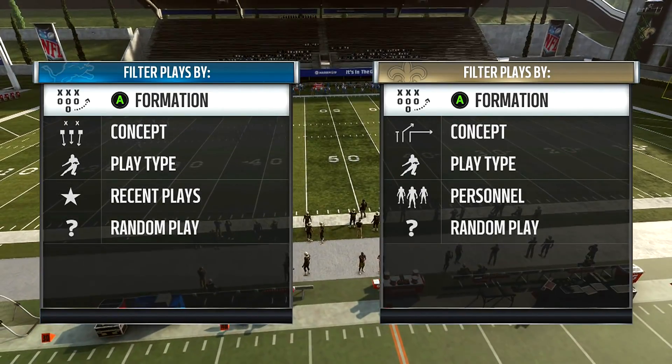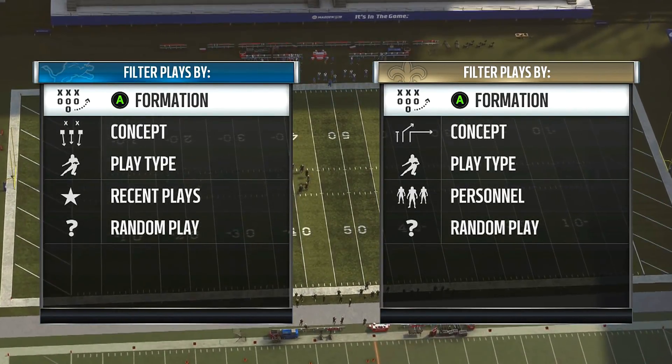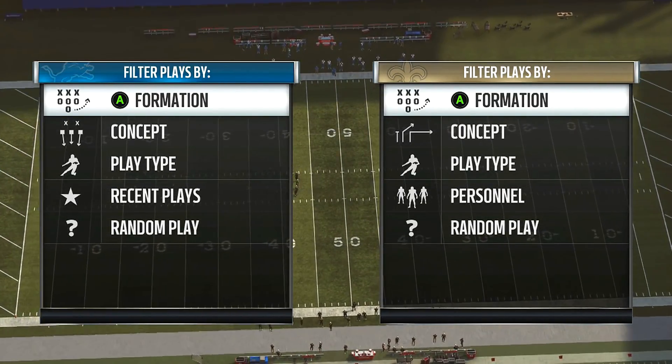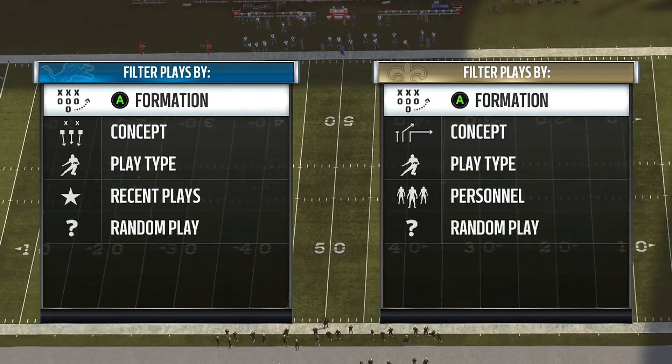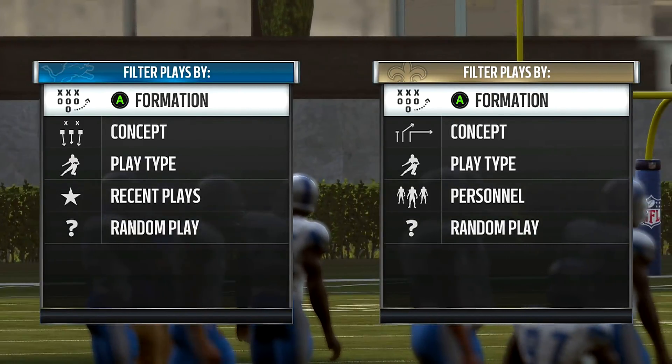In today's video, I'm going to show you the third defense — like the big nickel over G, the 4-3 under, and the 4-3 over that I've already shown you guys. It's the same thing, but I want to say this is probably the least effective one. The only advantage you have over the 4-3 and the nickels is that we have more defensive backs on the field.